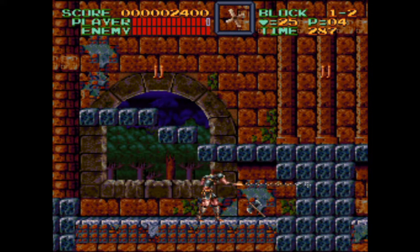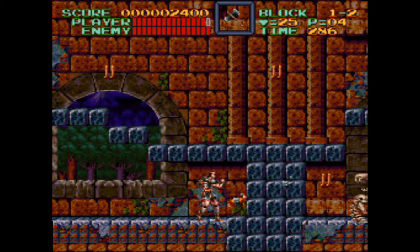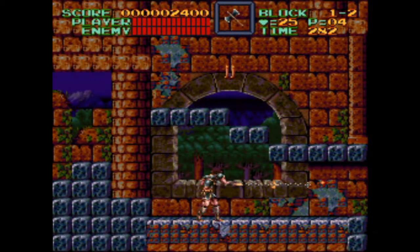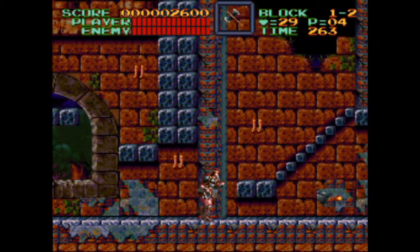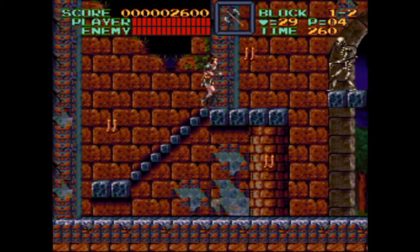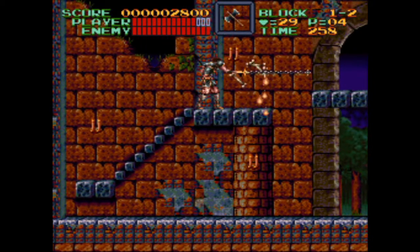Some goofy monster decided to hide a large pork chop in the wall here. Break the wall with your whip to free the pork chop. It seems gross to eat a wall pork chop, but eventually you acquire a taste for it — like coffee. Eating it restores a significant part of Simon's energy.